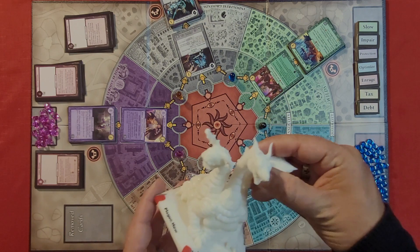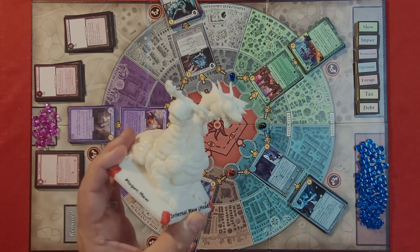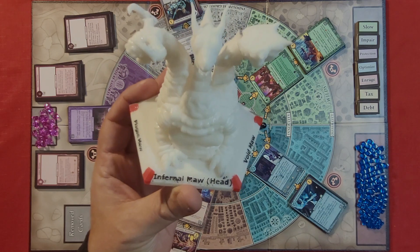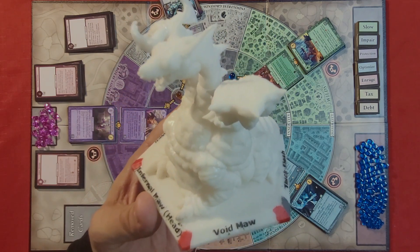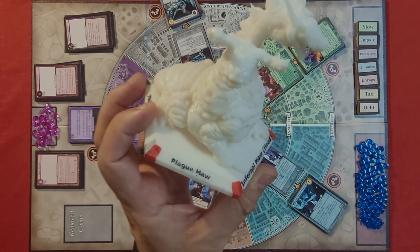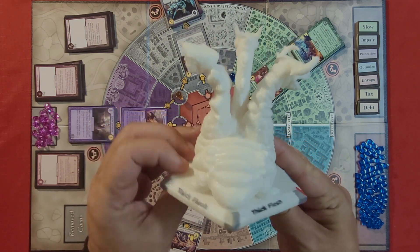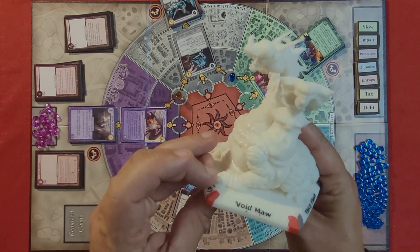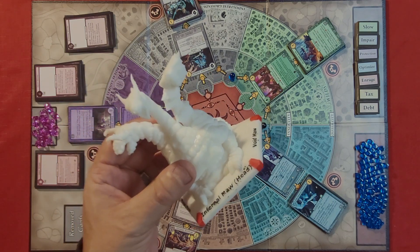I'll show you the Hydra now — this is a 3D printout and it's not painted. There are a few different sections: the head part, which is the Infernal Maw; the Void Maw; the Plague Maw; the Thick Flesh part of the monster; and on this side another Void Maw. Depending on what side you are attacking the monster from, there are going to be different effects activated.